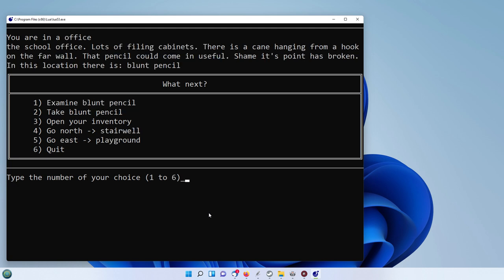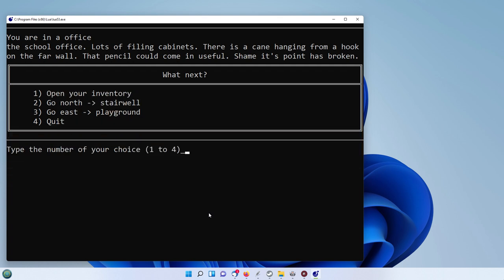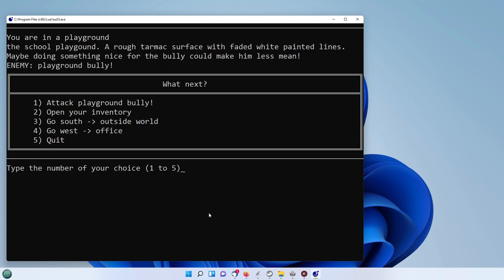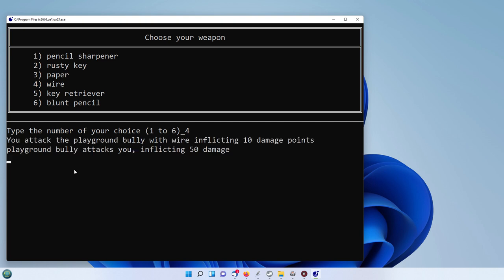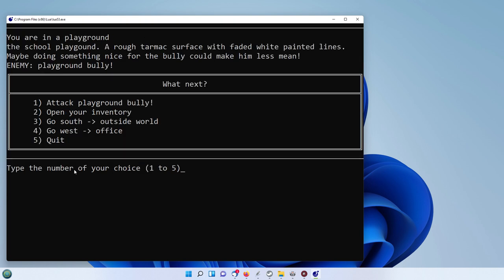Now we've got the pencil here — let's take the blunt pencil. And we'll go east into the playground. We're going to attack the playground bully obviously, and it gives us a choice of what to attack with. We've got various things here — let's try the wire.